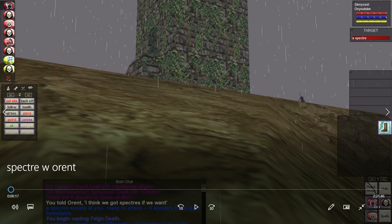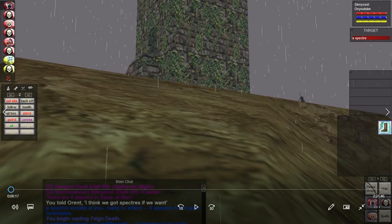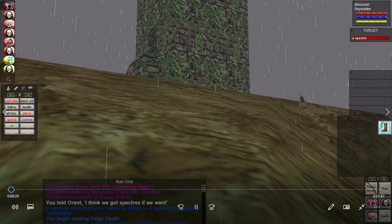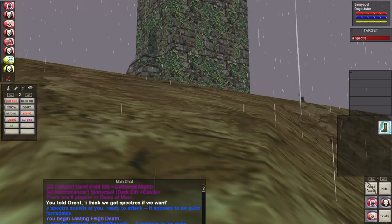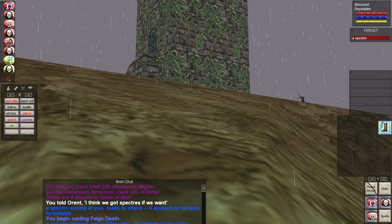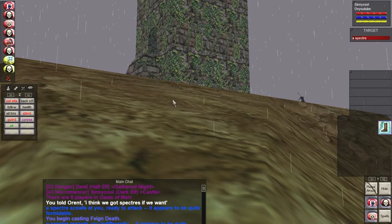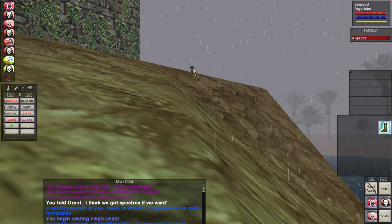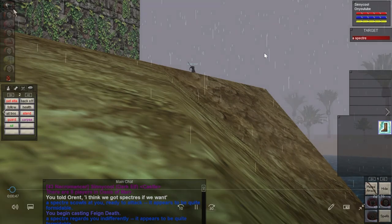Hey, what's up everyone, I'm Cinecool and this is EverQuest Project 1999 on the green server on our necro dark elf necromancer. As you're seeing here, we're at the specter tower in the oasis. I don't know what level I was at this point — the last video I was killing guards, dwarfs, and druids in the western common lands. I think I was probably around level 40 to 43 or so.